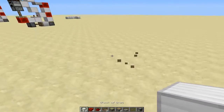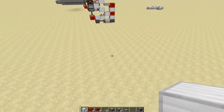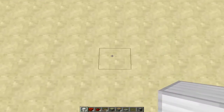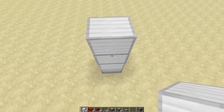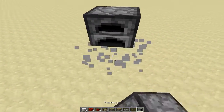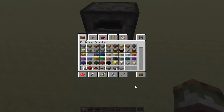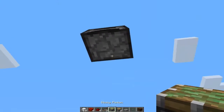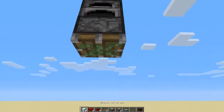Once you've done that we can continue building. First thing you're going to need to do is build 4 blocks up — 1, 2, 3, 4. Then you can remove the blocks underneath because on top of this you're going to have your furnace. Now that I don't have my furnace here I can replace that with my lamp. You're going to need a sticky piston underneath here, like so.